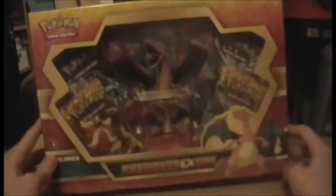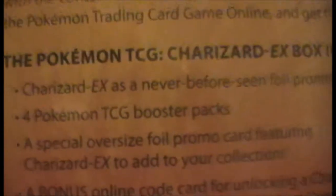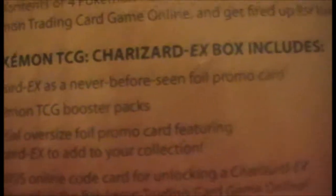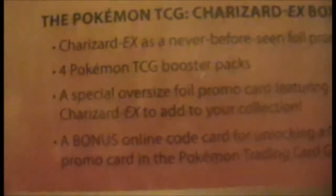Hello and welcome to Epoch Openings. This time, as you can tell from the bottom and the large artwork there, it is the Charizard EX box. If we go to the back we have the Kenzugi Mori art of Charizard — I think from Fire Red/Leaf Green, it may have been later than that. Anyway, fan the flames of battle with Charizard. This includes a Charizard EX never-seen-before foil promo card, four Pokemon TCG booster packs, a special oversized foil promo card, and an online code card for the TCG online. So basically, a fuckload of Charizard, some packs and stuff — let's get into it.